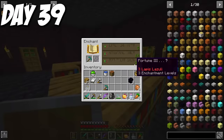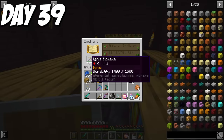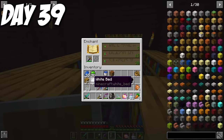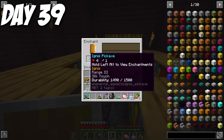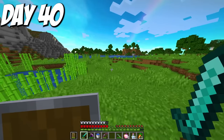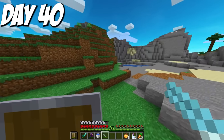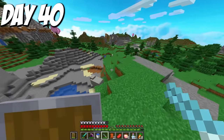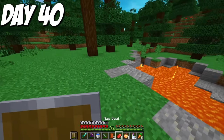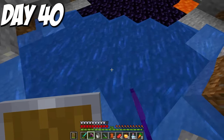I checked my diamond pickaxe enchantment and got Fortune 3. Then I checked the Ignis pickaxe and without even having level 30, I could get Silk Touch. I now had the ultimate setup for diamond mining. Day 40, I wanted to go mining for diamonds but desperately needed food first. I went hunting and tried to use the blowpipe, but unfortunately it didn't cook the food. While hunting, I found a lava pool and learned that the Ignis pickaxe was amazing for getting obsidian, so I grabbed a bunch for later.